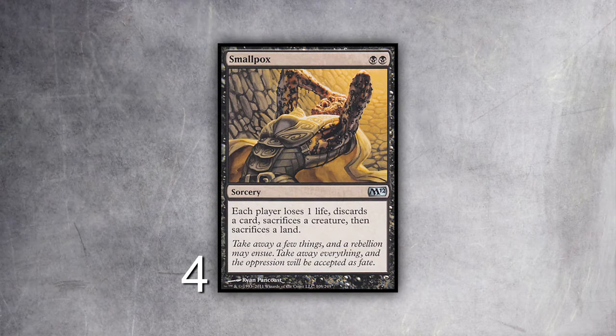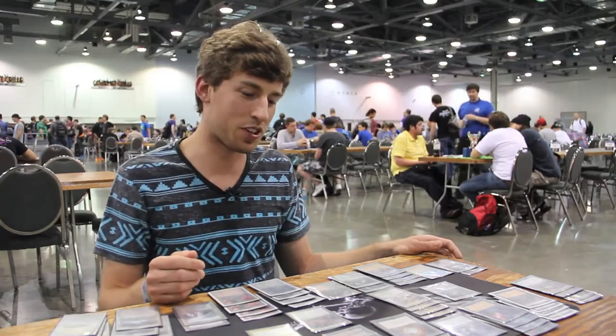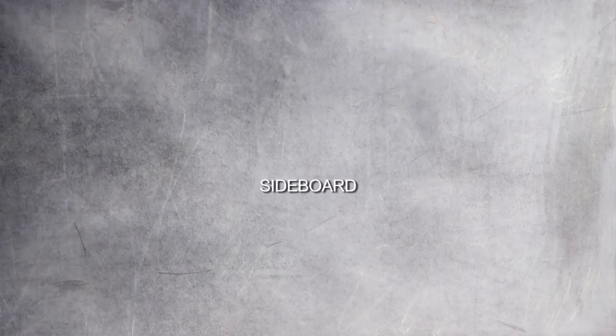I play four Sinkholes. Some decks play basic lands — when they do, you Sinkhole them. It's also good when you're just trying to get rid of all their lands fast; if they're playing a land each turn, you can have a turn where you Sinkhole them and Wasteland them to get two lands in one turn. It's probably not the best card in the deck and could be something else, but I personally like it right now. Then one of the best cards in the deck, the namesake — Smallpox. Each player loses one life, loses a land, discards a card, and loses a creature.